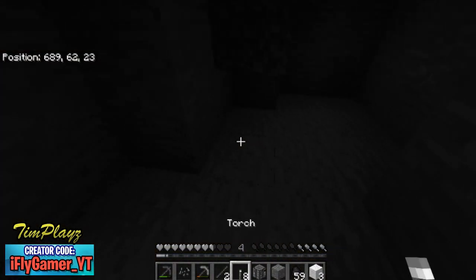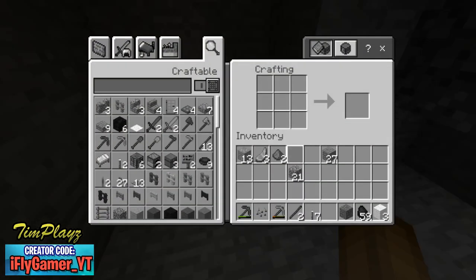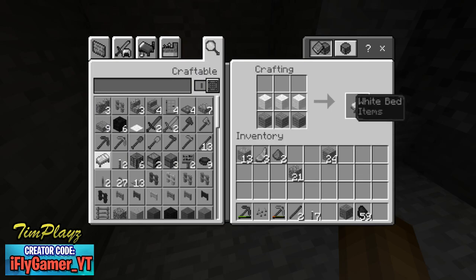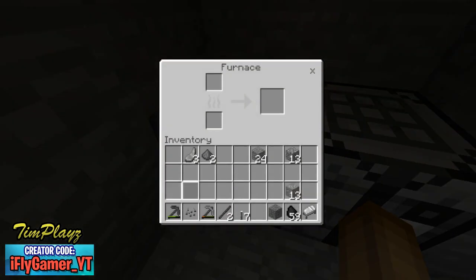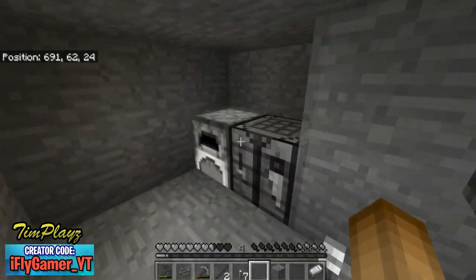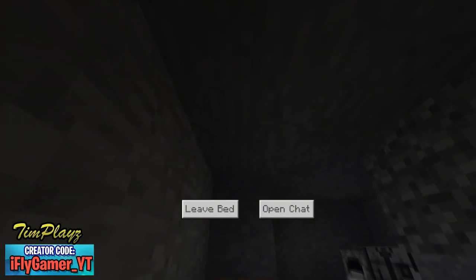It's pretty bright outside so we gotta block ourselves off somewhere — maybe this coal hole we dug out. That's gonna be our house for now. We gotta make a bed; we got some wood and some wool. It's gonna be hard organizing inventory because everything looks the same. Let's make a furnace to cook some mutton, and we'll cook up our iron for later. Let's place down our bed — yep, nice, we can sleep.